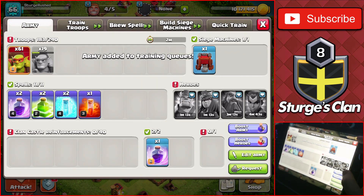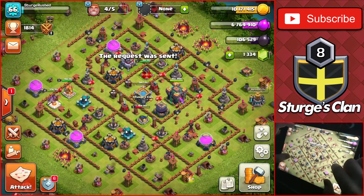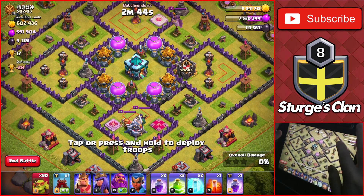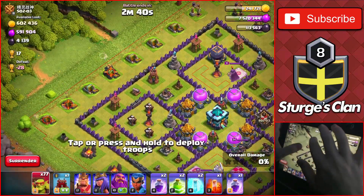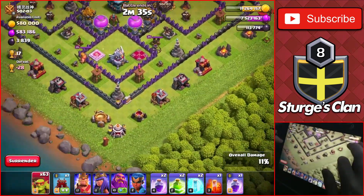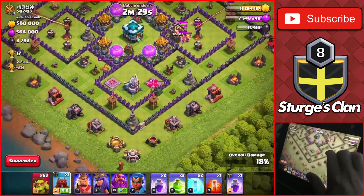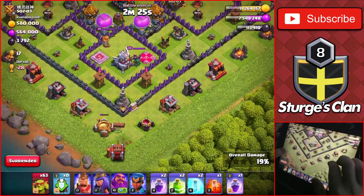We have about 15 minutes left on the boost, so I'll continue and probably do one more attack before heading to do some upgrades. For the final raid of the day we're attacking a very rushed Town Hall 13 with 600,000 of each. We'll take down the collectors first, then head in to hopefully take down the Town Hall and the storages in the core. Going from the very bottom with the clan castle — dropping the log launcher at the bottom.